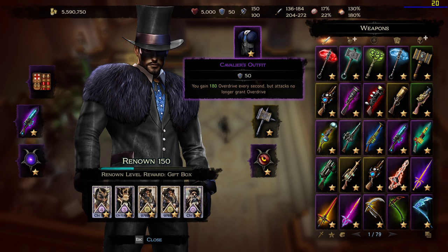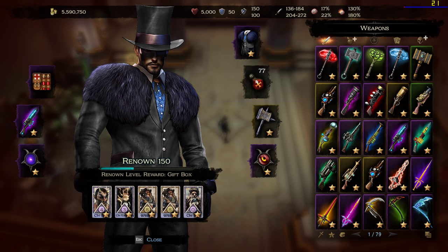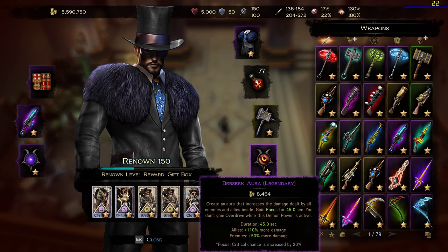And also 30% more items in the main hand. I'm wearing the Cavaliers outfit with max stats — 180 overdrive every second. So with demon powers...